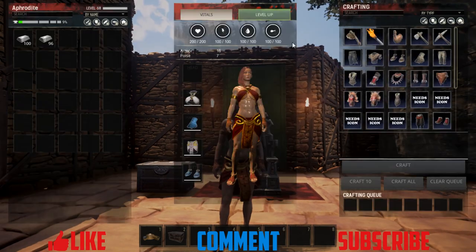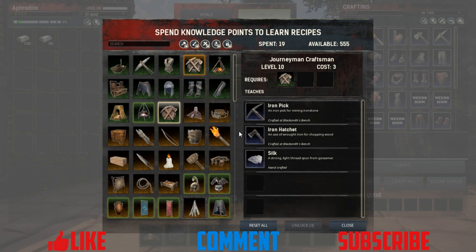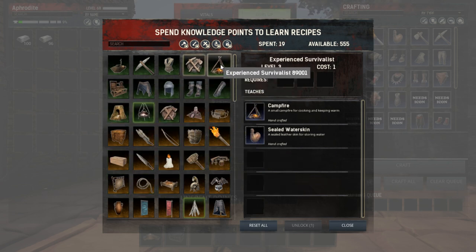If we go into our inventory, there are a few recipes you're going to need to learn in order to make dyes. To start off you're going to need your Apprentice Craftsman. That's going to lead you into the Blacksmith.